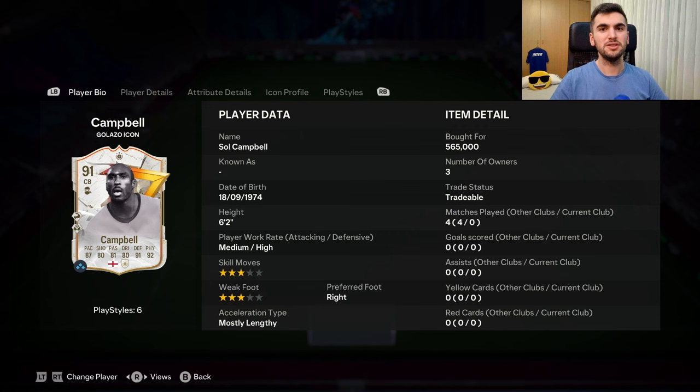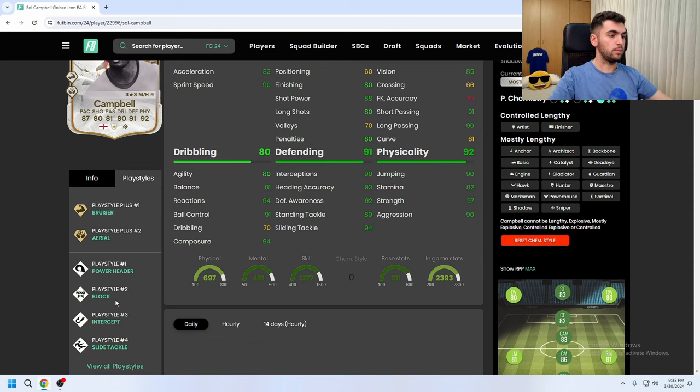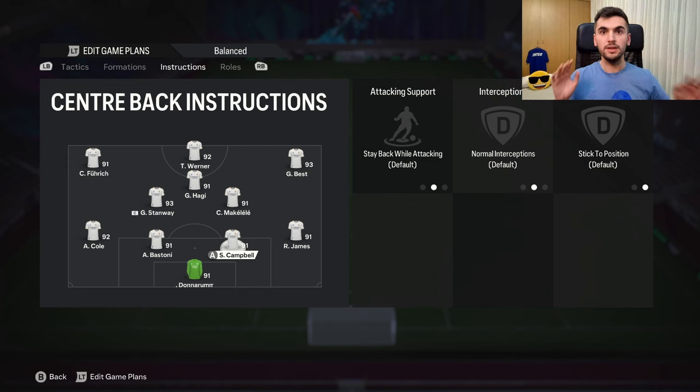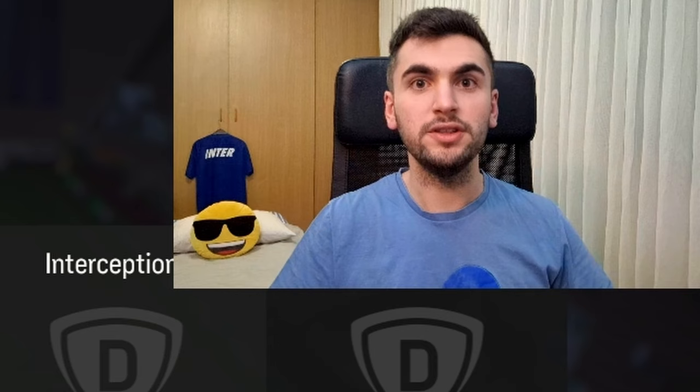Hello, welcome to my channel. Today we look at 91 Sol Campbell — he's six foot two, medium-high work rates, freestyle chems, freestyle weak foot, right footed. He can play as center back and by body type he is tall and stocky. His playstyle includes bruiser, aerial power, header, block, intercept, slide tackle. His chemistry style is shadow straight.